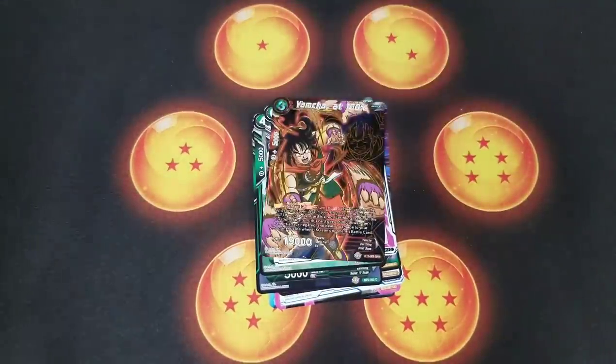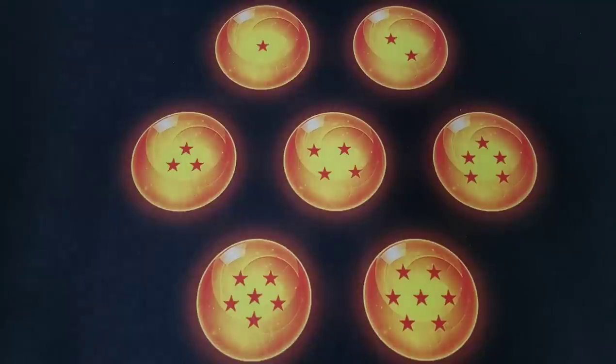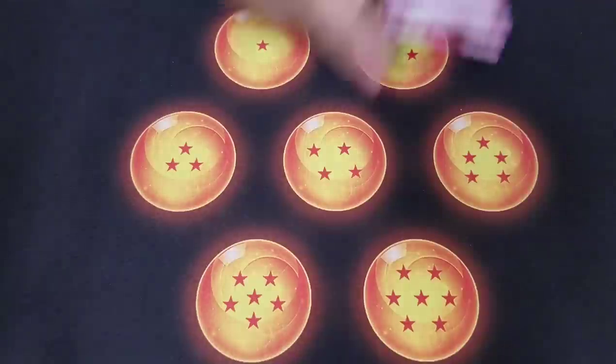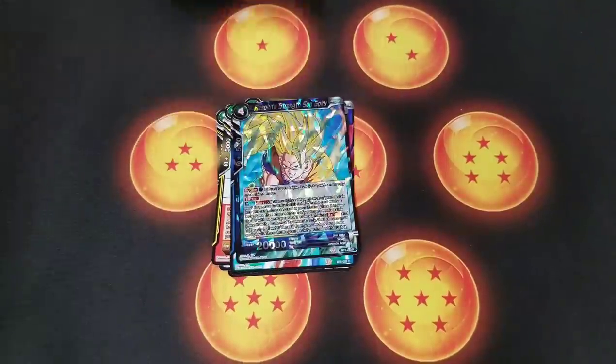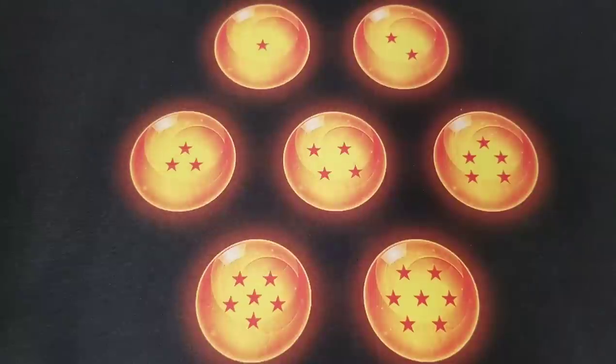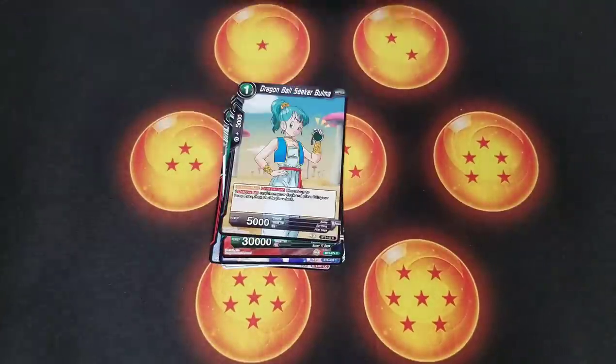There it is — SPR Yamcha! That is gorgeous. I love the SPRs — the black and gold background and the outline just looks so good. Bandai never drops the ball on artwork. With Set 5 and the new ratios, every single SR now has an SPR alternative variant — there are 11 SRs and 11 SPRs total in the set. From what I'm seeing, you do get one SPR per box, so per case you're getting 11 or 12 SPRs plus the secret rare.